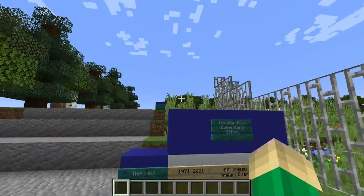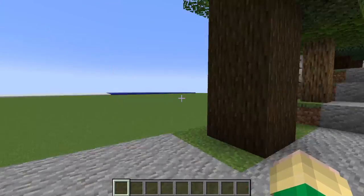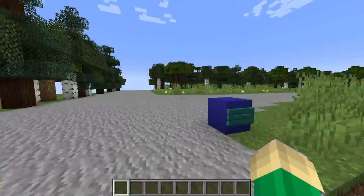So we start at the sign. Ignore the map art in the back — it's for some of the decorations inside. This is supposed to be the road, the one cul-de-sac. So let's just go around this way.